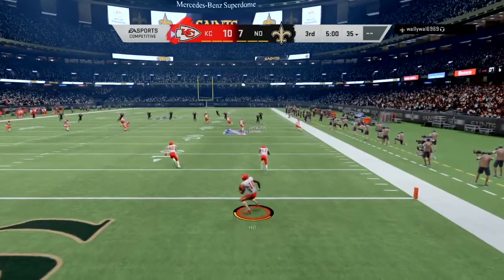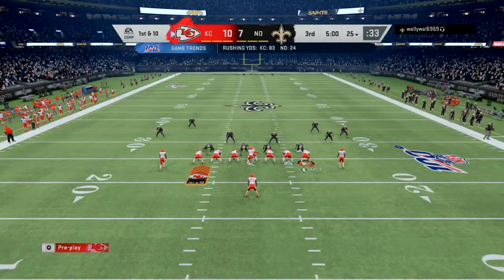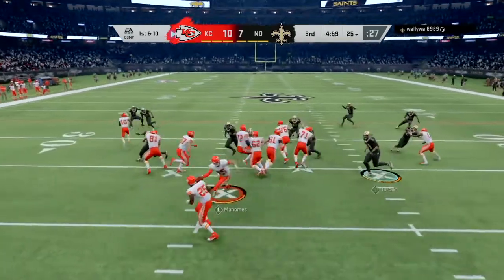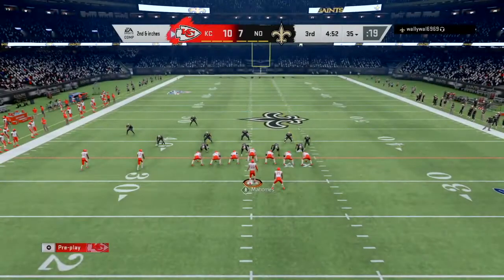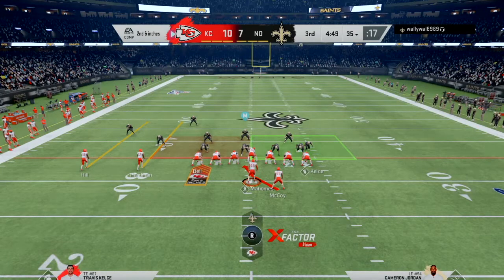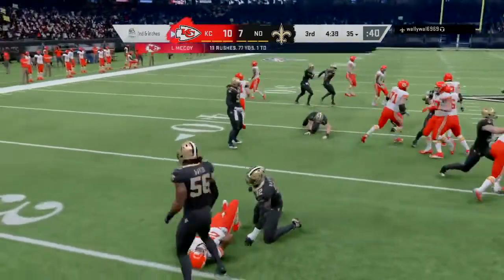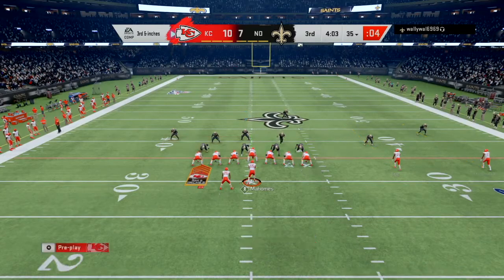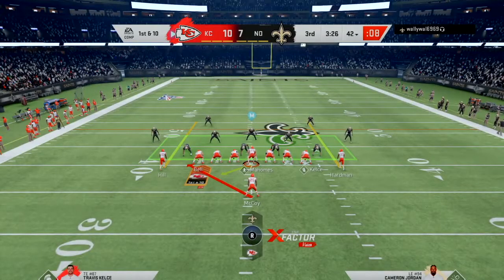I have Hill returning the kickoff but I'm not going to risk a turnover, so I take a knee in the end zone. Single Back Ace Close — I motion Kelsey to the left and run McCoy on my HB stretch to the left. I make the first defender miss, truck through the second, and get down to second and inches. My blocking is set up better on the right side, so I run right this time and indeed pick up the first down.